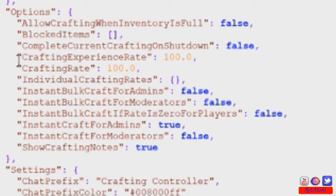The next line is crafting experience, which isn't really used anymore since Rust dropped the XP system. It's still in the config but you won't use it for anything.